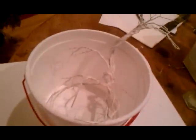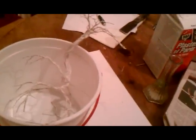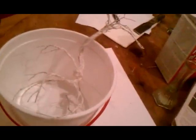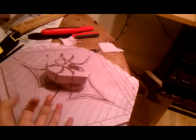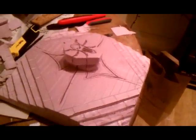This altar is going to be broken up into pieces. And then the tree, which is over here, with the plaster caulk glue mixture drying on it — the tree is going to be breaking up through the floor of this and through the altar there, and it should look pretty cool.